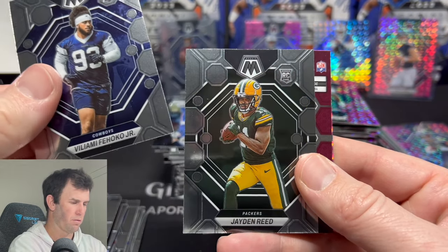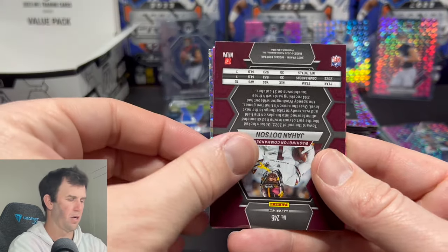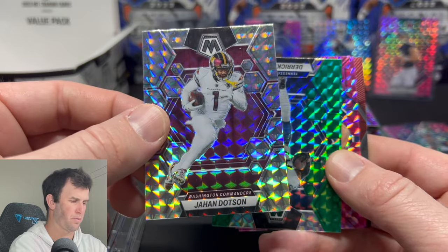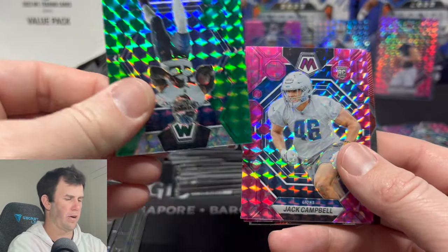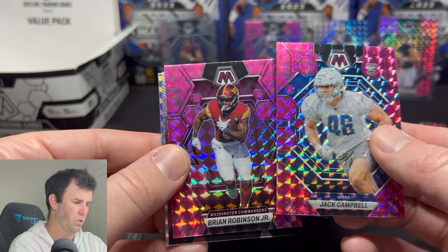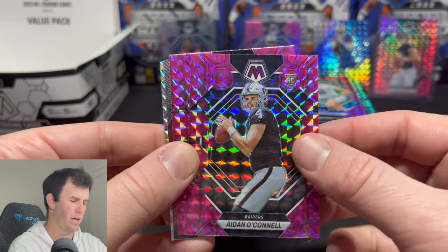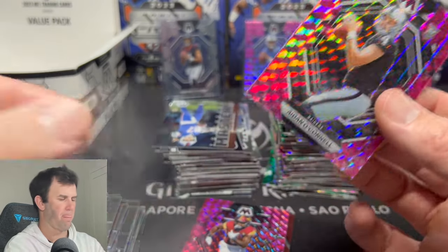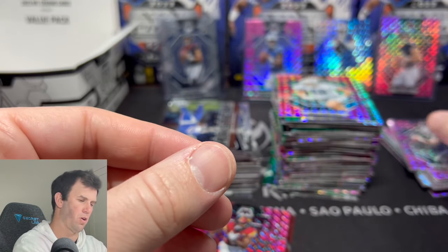Here we go. Jaden Reed. That is a rookie. Jahan Dotson — that was a rookie last year, this is a first year card. We get a Derrick Henry on the green. Jack Campbell. One more behind him — there's the other quarterback, Aiden O'Connell. Welcome to the party, Aiden — we were waiting for you. I think we literally hit pretty much all the quarterbacks.